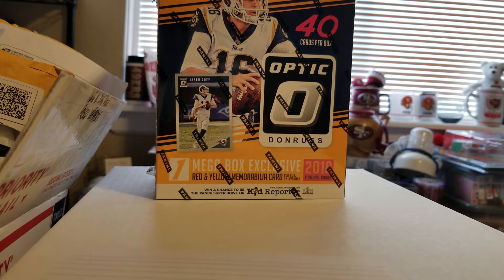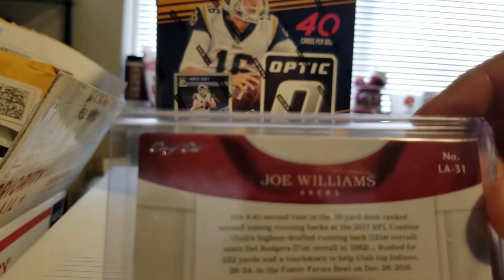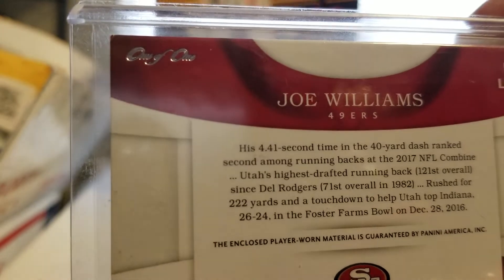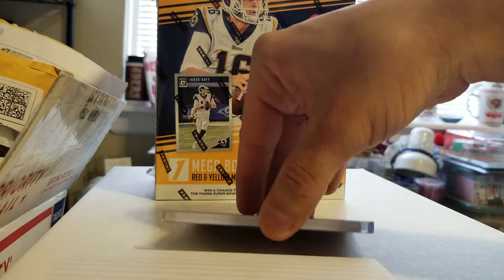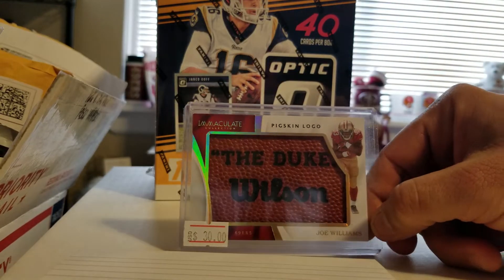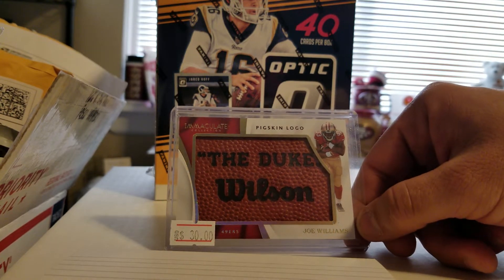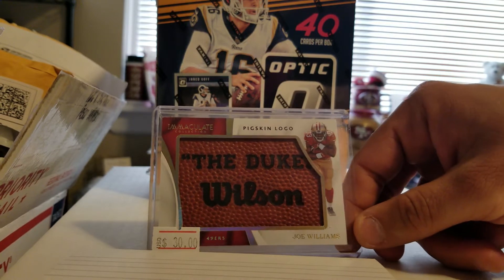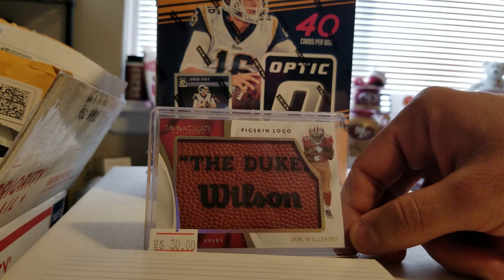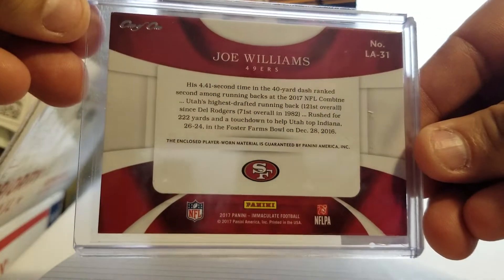I also picked up something there. I kind of laughed because I know the guy — he's not huge, but he is a Niner. And this card was there. It is a one of one. Joe Williams from 2017 Immaculate. And it's not a shield, but it is a football piece — the Duke, the pigskin logo from the Wilson football. I thought that was cool. Price tag is on there, it's a good deal. It's something cool to have for the 49ers PC. Not a huge Joe Williams collector, but if I come across it and I like it, I'll get it. That's a new addition.